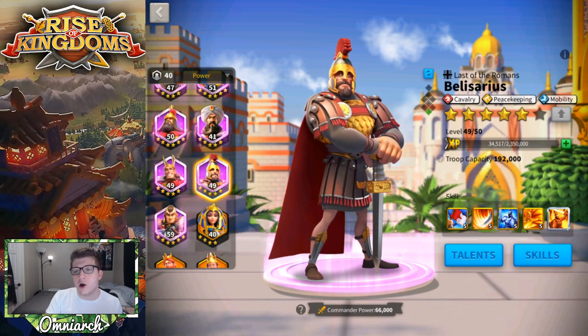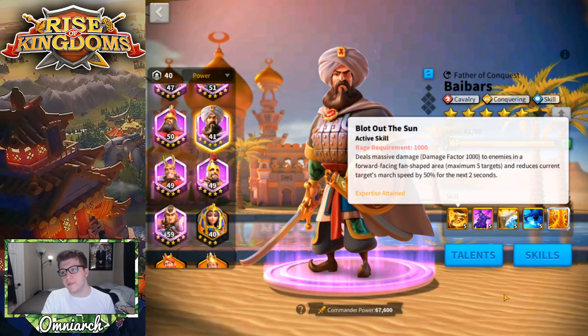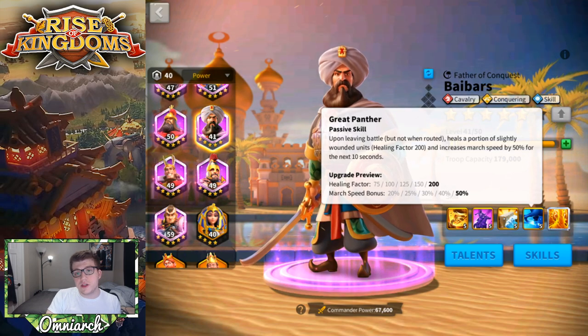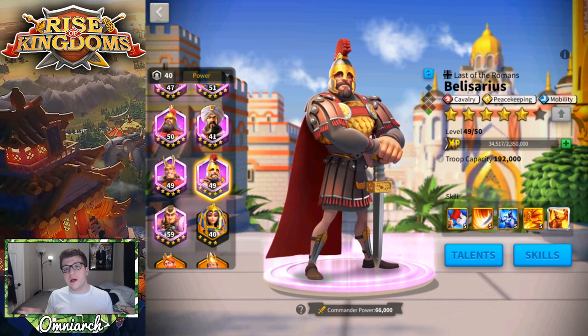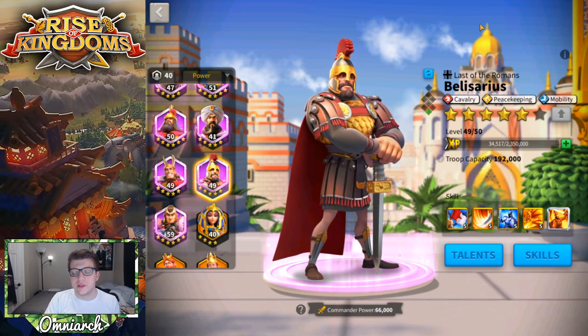I don't want to rehash too much from the Saladin video, but I do recommend checking it out — a lot of those tips apply to Belisarius as well. Essentially you're creating an army great at running around the open field killing enemy farmers, reinforcing rallies quickly, and escaping dangerous situations. That is the fourth build: Belisarius full mobility tree, remaining points spread for maximum march speed, paired with Bybars secondary.